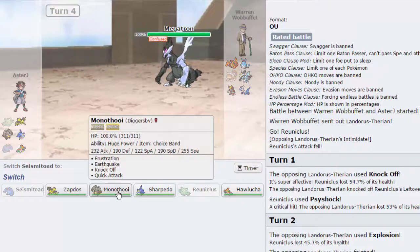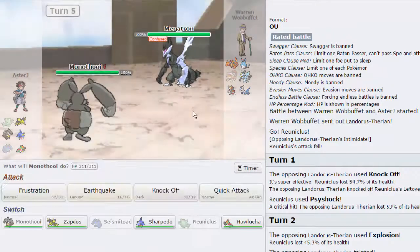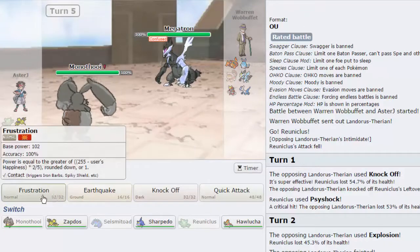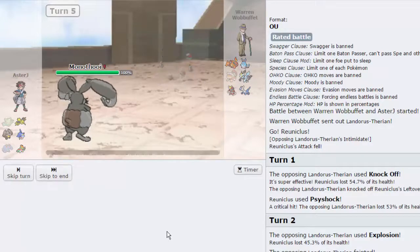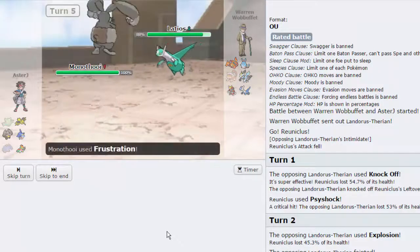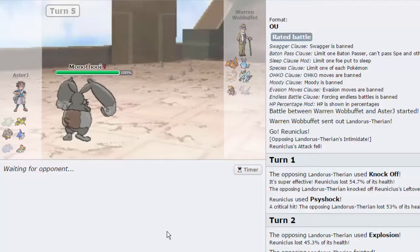I think my best play is going out into Diggersby. If Seismitoad took that much, you can take one. I'm gonna go out into Diggersby and go for a Frustration because it knocks out something on his team. The only thing it doesn't knock out is the Bisharp, but that thing gets so weakened that it helps me out. He's actually gonna go out into Latios, which is the biggest threat to me on his team — and he just sacked it. That definitely works out for us.